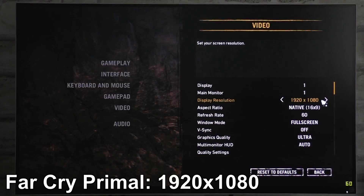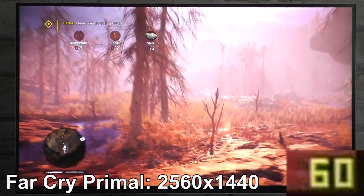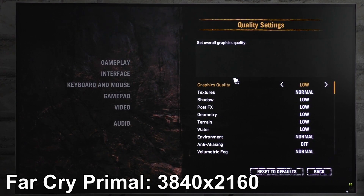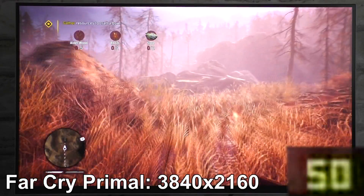Next up, Far Cry Primal. At 1080p just go for ultra and you'll be fine with about 80 FPS. For 1440p I'll be going with the same settings; that leads to roughly 60 FPS, still playable. Now at 2160p settings do need to be lowered. I went for the low preset, which also disables AA. Far Cry Primal is quite the demanding game — at these settings I'm getting about 50 FPS, not so ideal anymore.